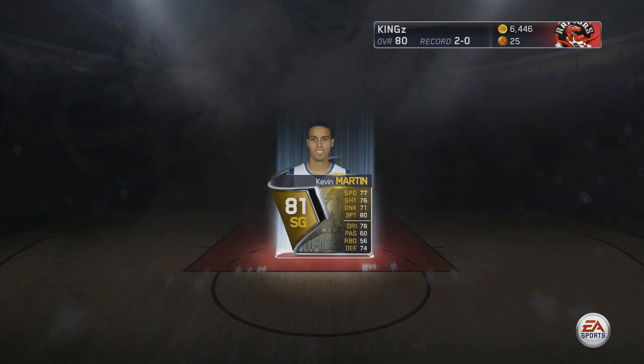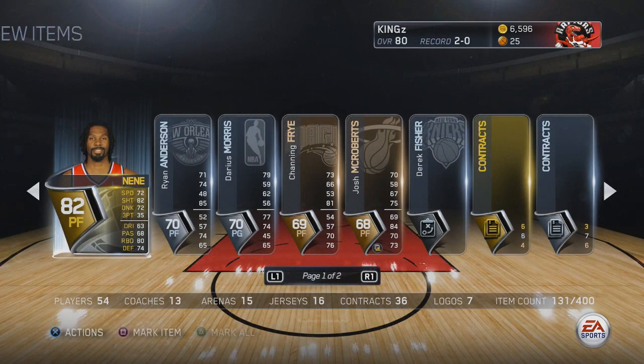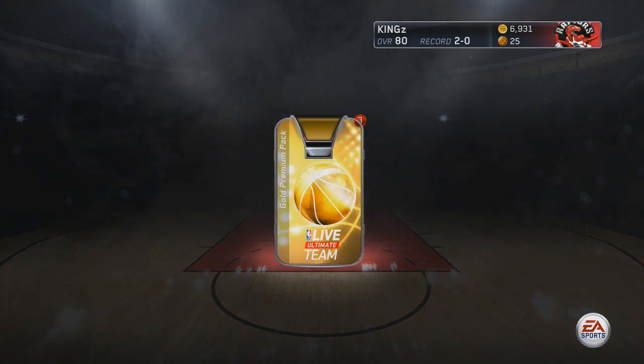After that we pull Kevin Martin, so my team is looking pretty good with a lot of guards. But right there it changes up and gives me Nene — that's a power forward slash center. And they troll us with Raymond Felton, but they did give me Nick Stauskas and George Hill in that pack, so I'm straight with that.